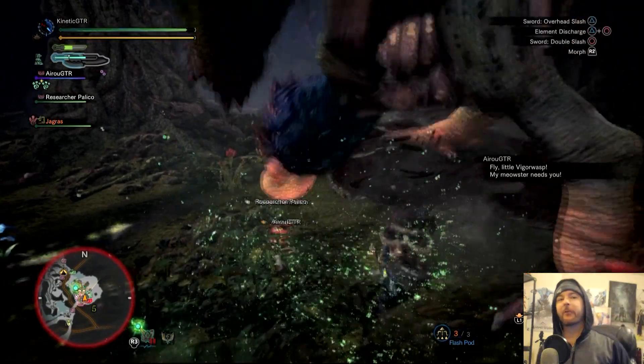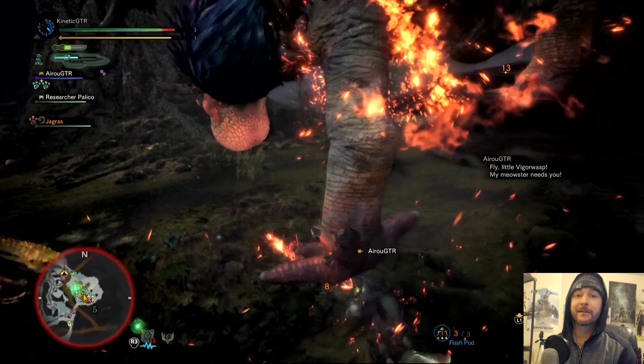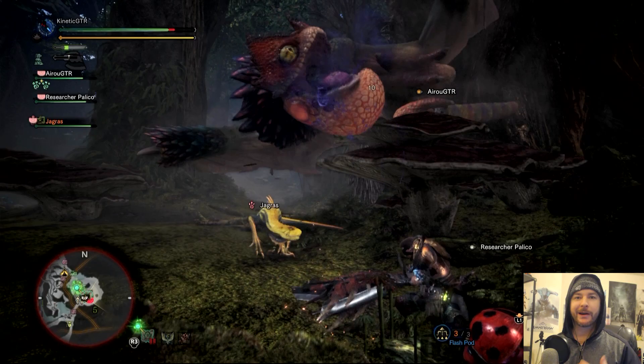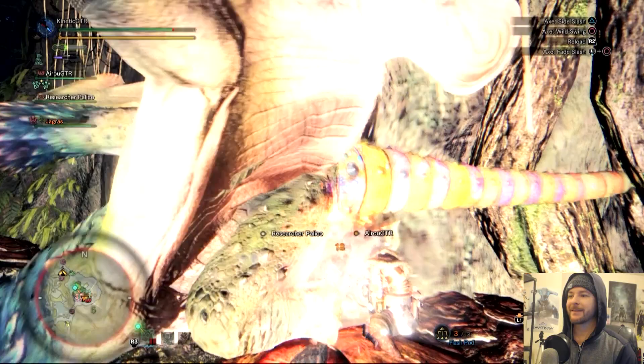What's going on everybody, Kinetic here and welcome back to Monster Hunter World. In this video I want to talk about the switch axe and why I think it's one of the most underrated weapons in the game, and show you guys exactly how I use it and why it's so effective. You have to forgive me first though — I'm a little bit sick, I've got a cold, my voice is going to be weird and my energy is going to be a bit low, but I had to make this.